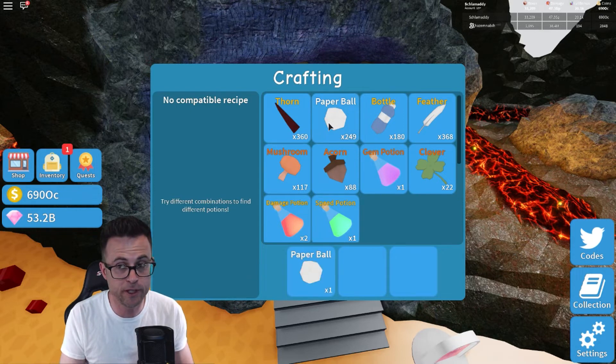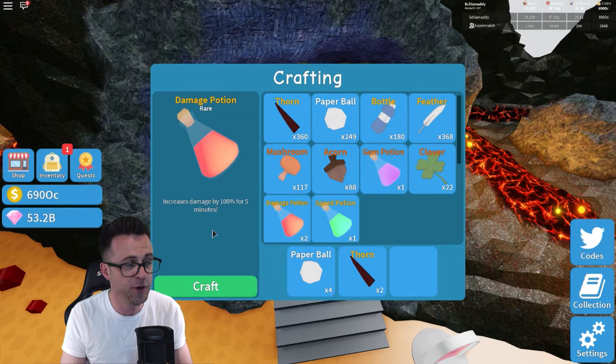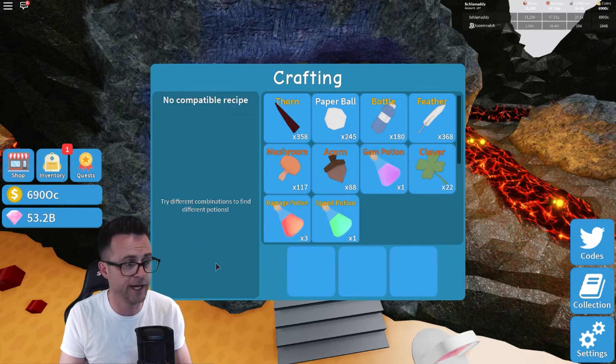Now this time is going to be the damage potion. You're going to need four paper balls again, and then this time click on the thorn twice. That's going to give you a damage potion that's rare — increases damage by 100% for five minutes. Simply click on craft, and that's going to go into your miscellaneous items.